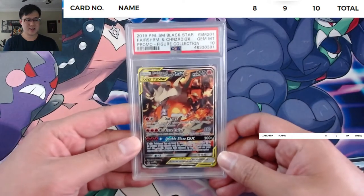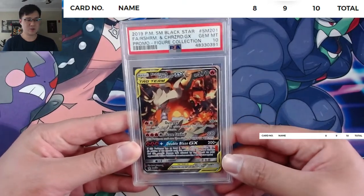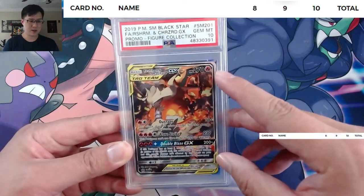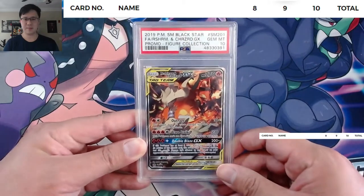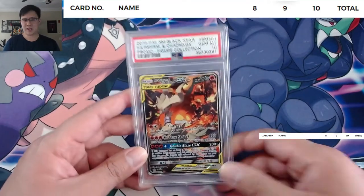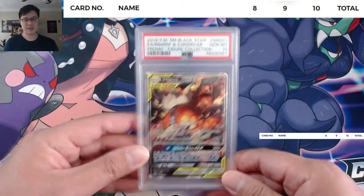The first card in question — I recently got this back from PSA and did get a 10, which was awesome. I actually think I got pretty lucky — probably a lenient 10. You can see the border is actually pretty thick, so the centering is definitely not perfect. This is a promo.